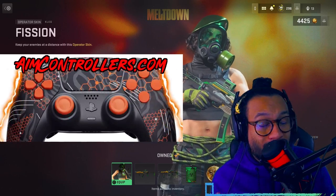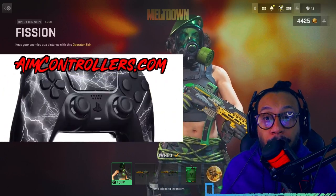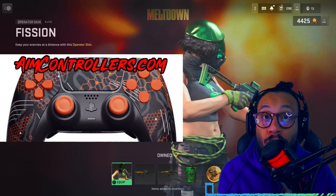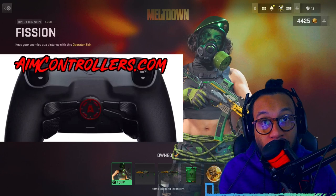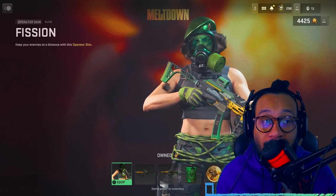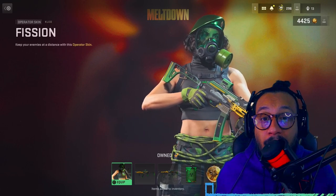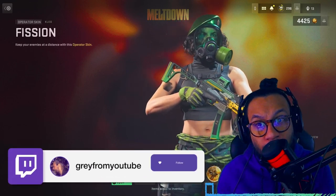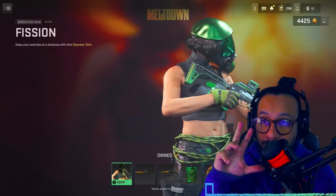If you're interested in a new controller for PlayStation, Xbox, or PC, there are only two days left in February for a mystery deal on Aim Controllers' website. Use code GRAY — minimum spend is $99 — and you get a really good discount. Check the link in description. Also follow us on TikTok, Twitter, Instagram, Snapchat, and Twitch — I should be live later tonight. Thanks so much, till the next one — my name is Gray, peace.